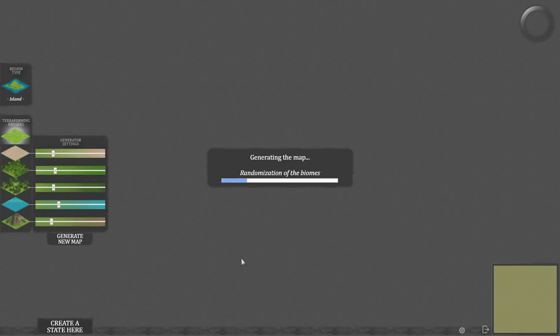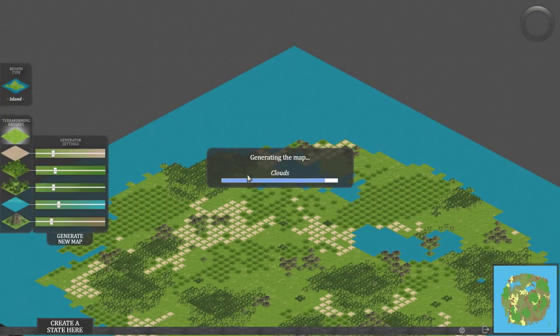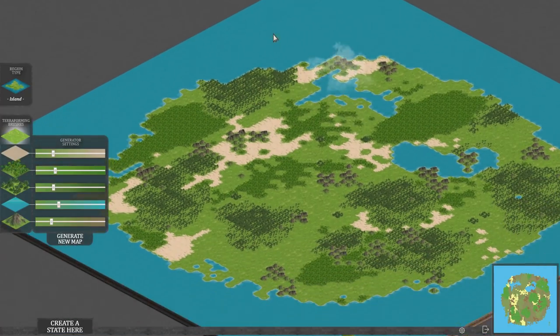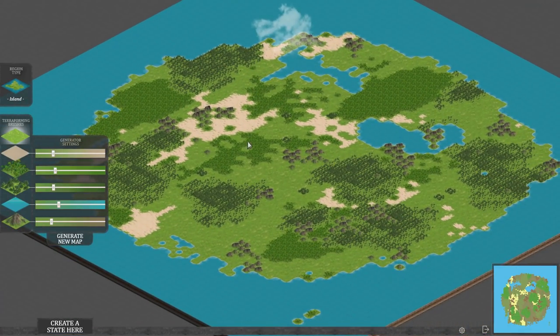It does some random generation — randomisation of biomes and all that. There's our island. It looks pretty good: a good range of mountains in the middle, more forest, a big jungle up there which could be very lucrative for gold, a good mountain range down here, some desert, a couple of patches of desert, and obviously water because we're on an island.